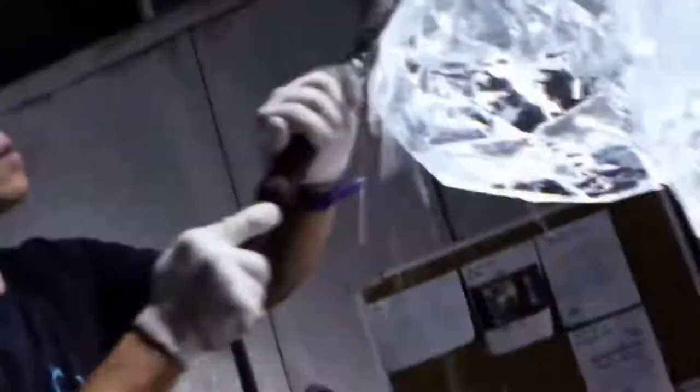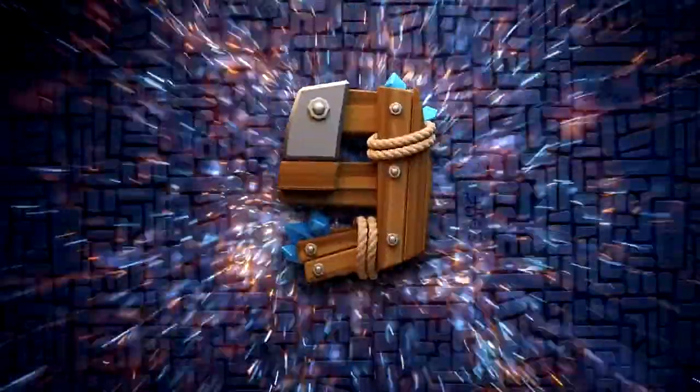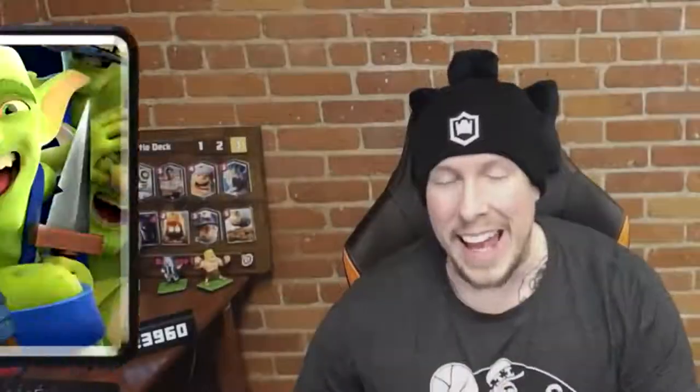Number 10 is the Ice Golem. The Ice Golem isn't in the best spot right now, but I don't think that's an indictment on the card itself. It costs two elixir, it's building-targeting, it's a glass tank, it deals death damage and freeze damage, and it's perfect for kiting to the opposite lane — all that value in two elixir. The low use rates are more because of the dominance of Barbarian Barrel than the lackluster ability of the Ice Golem. It's always going to be a solid and safe investment for your gold.